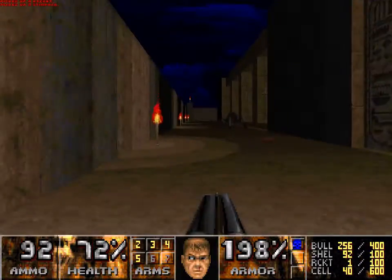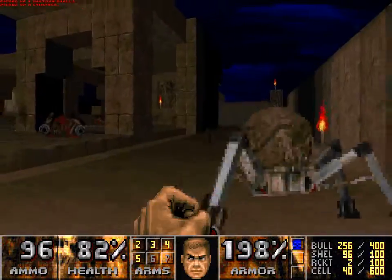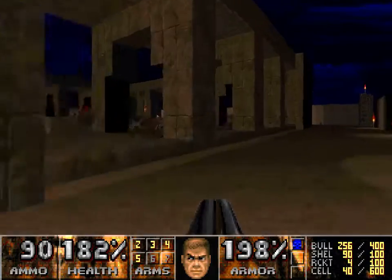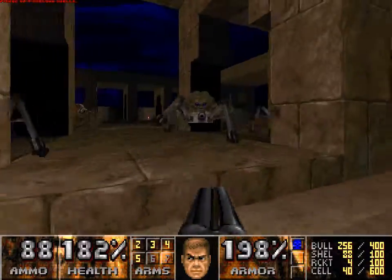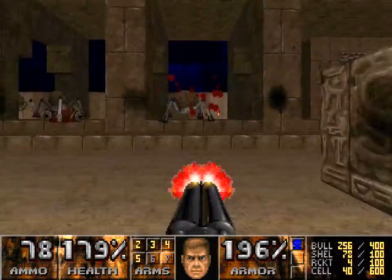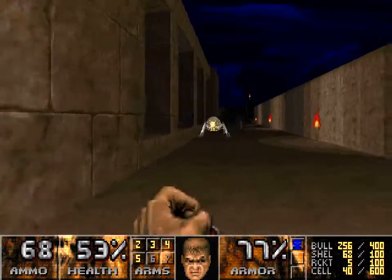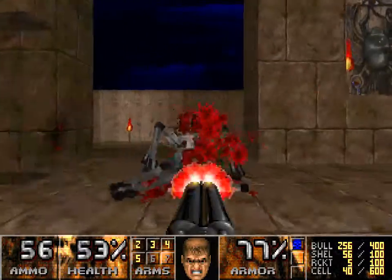This part gets kind of tricky, because it certainly couldn't be as easy or easier than the original Doom 2 Map 7 — that would be wrong. How many rockets? Four. We'll go with super shotgun. Nice thing is, you stay around the outside and they tend to congregate in the middle, so it's easier to not get surrounded. My mouse cord got stuck and I couldn't turn around. That was more excitement than I had bargained for.